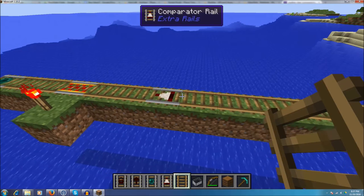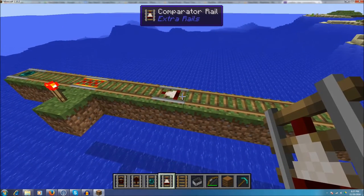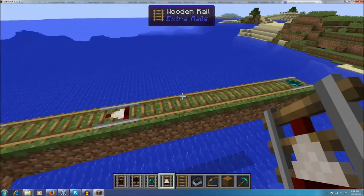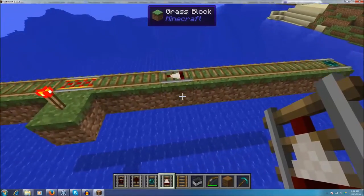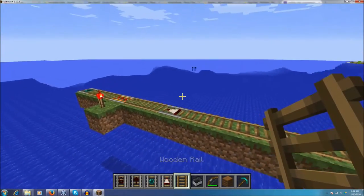That just leaves two more rails. I'm not going to lie — I have no clue what this comparator rail even does. I've tried sending down a couple different minecarts with items in it, I've tried setting a redstone signal up to it, and I don't know what I can use it for. The only other one is the wooden rail.